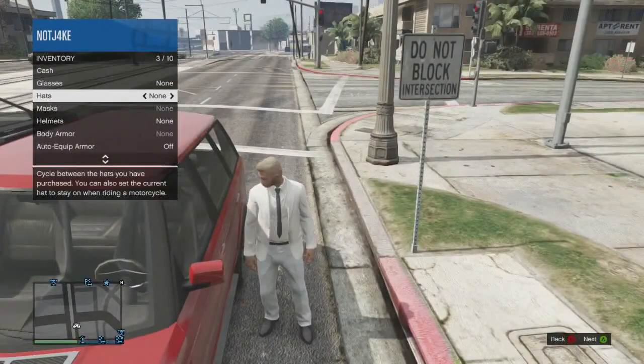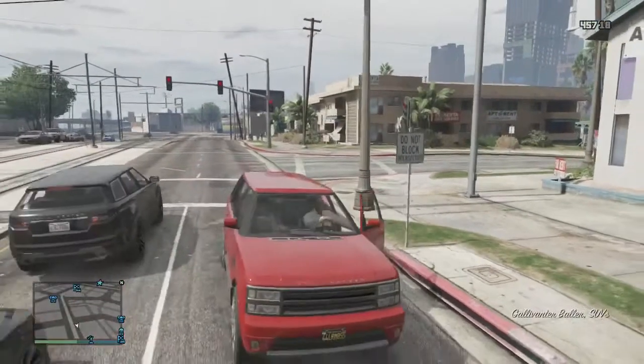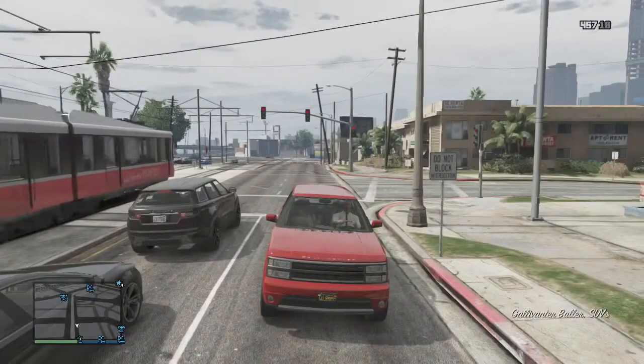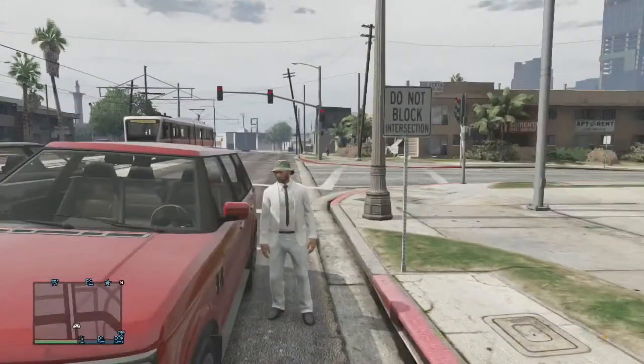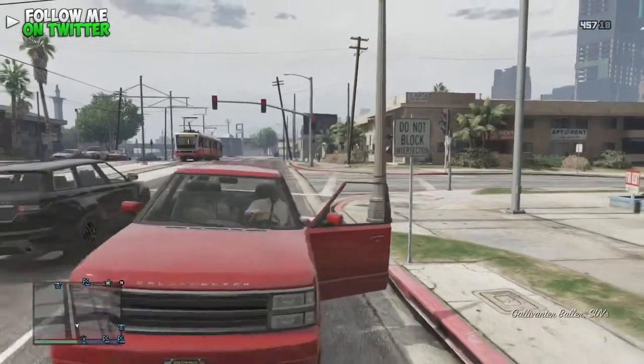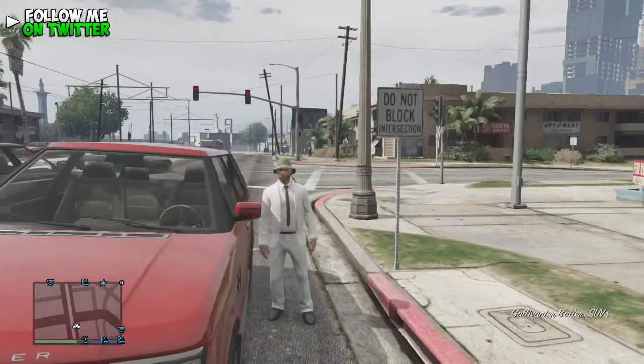Let's get straight into the glitch. This is how to wear any hat inside your car. As you can see on the screen right now, if you put a hat on and get into your car it takes it off, but with this glitch you'll keep it on.